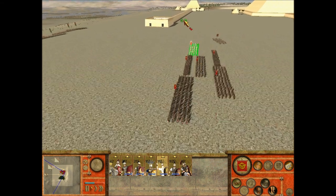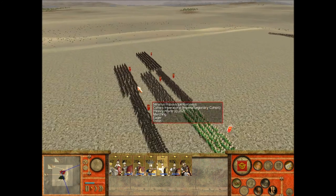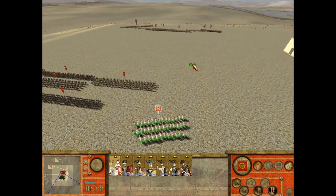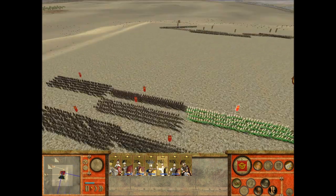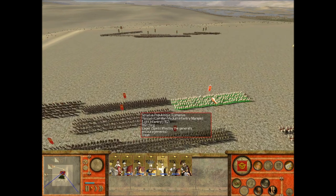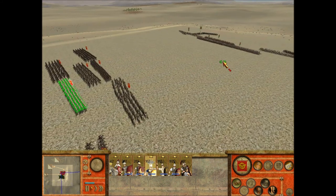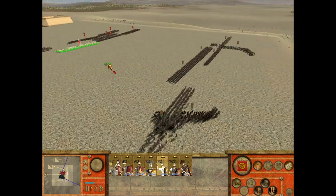I was doing the Europa Barbarorum campaign with the Romans, and I've noticed that the Romans don't have charge sounds for some reason. I don't know if it's because the EB team left it out of the game because of time constraints, or because my game is just corrupt. So I'm going to demonstrate what's happening and then show you how to mod the sound files to add in charge sounds. It's a little intro to modding RTW itself.